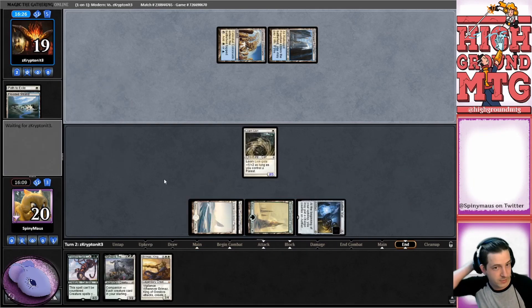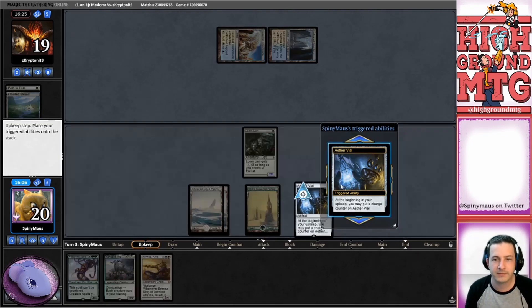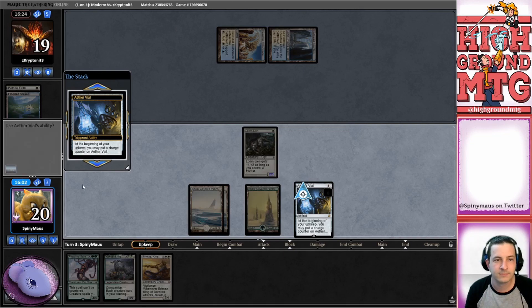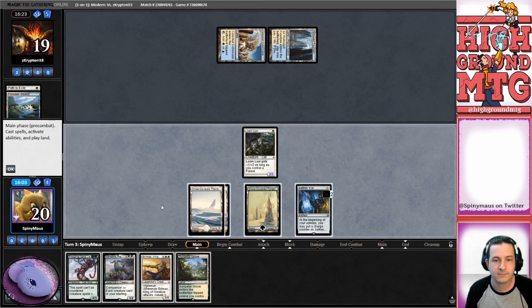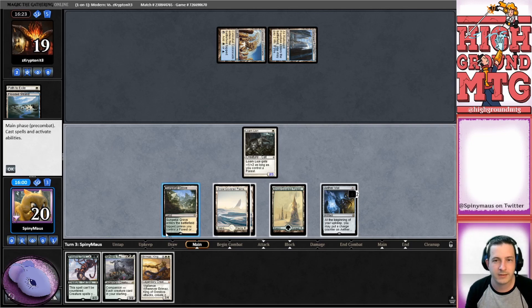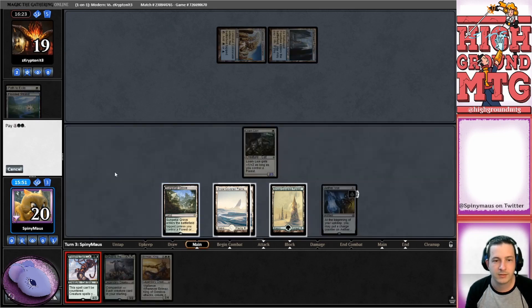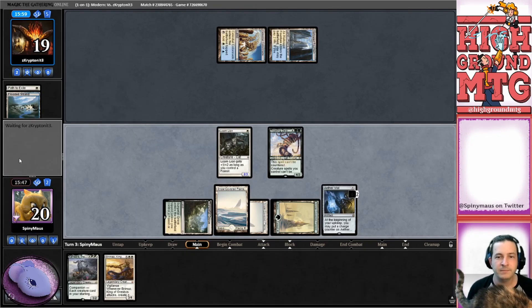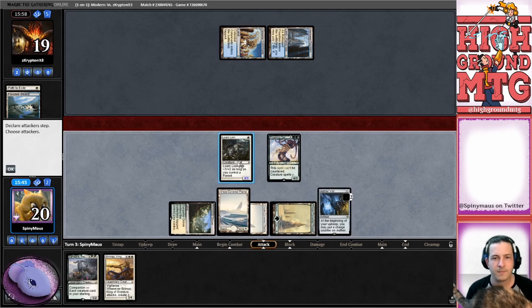We're going to keep our vial on three this game. Unpulled, bro. Land. In this case we're going to play Serpa card here. Get in there with Loam Lion.